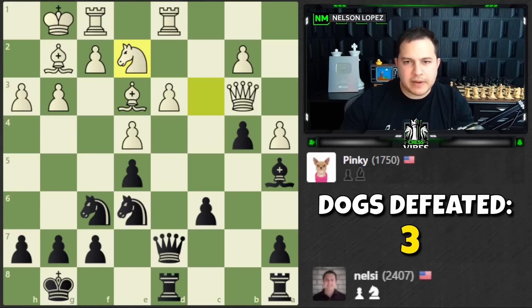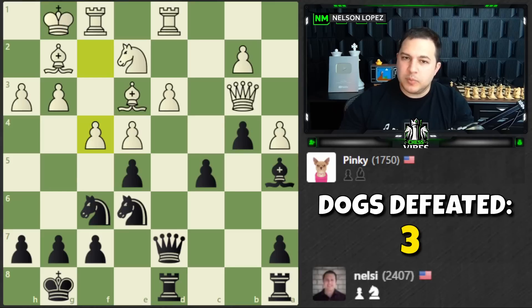Maybe c5 is the move. I'm not going to let white play d4 and get rid of that weakness — I'm just not going to let it happen. I have to be careful though — white is trying to open up the position, which is not ideal. I don't think I'm going to take here and let them recapture and push, opening up the bishop. That could get dangerous.